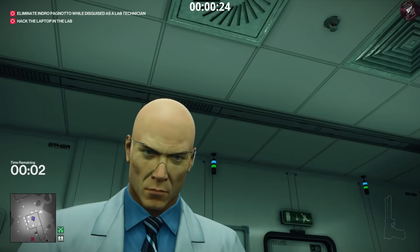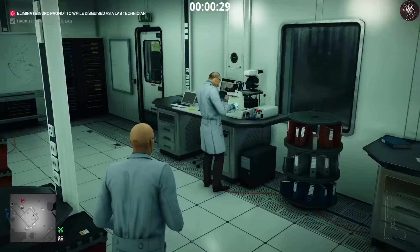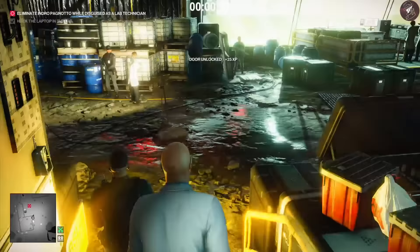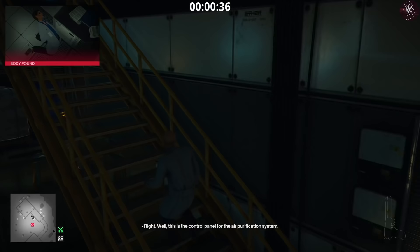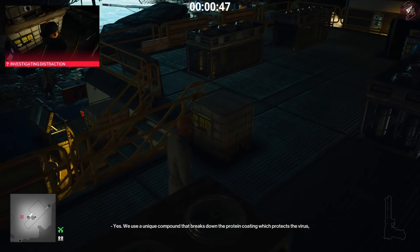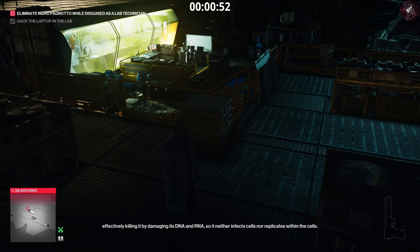Once we've hacked the laptop we can just take out the other guard the same way we did in the previous level — nothing too difficult whatsoever. Obviously this was a lot more difficult in season one because we didn't have the tranquilizer back then. As you can see it says 'body found,' but you don't have to worry because the tranq is counted as an accident knockout, so it doesn't count against the Silent Assassin rating. That's a good addition to the game when we got the tranquilizer.